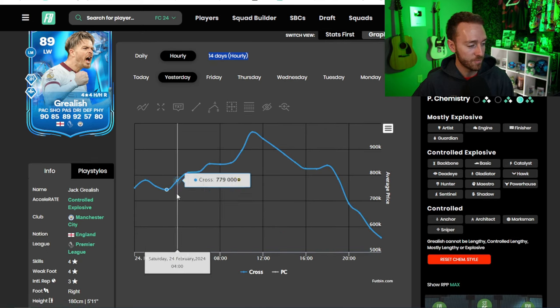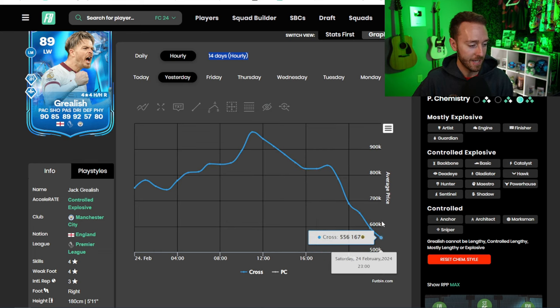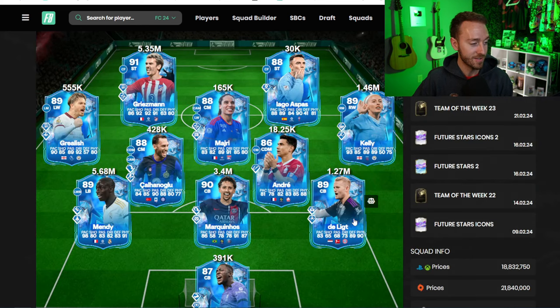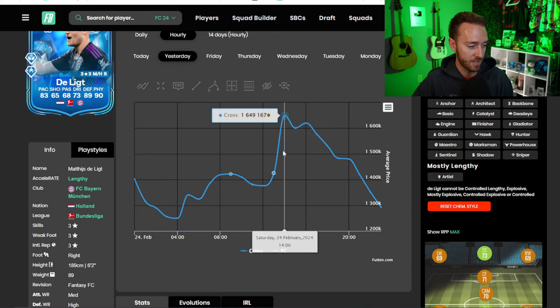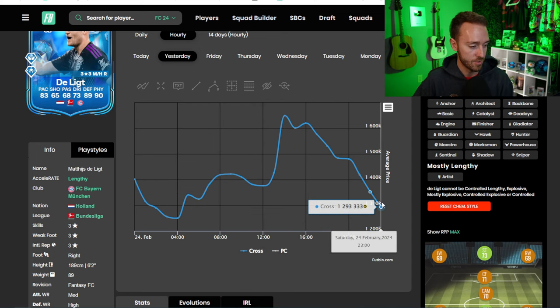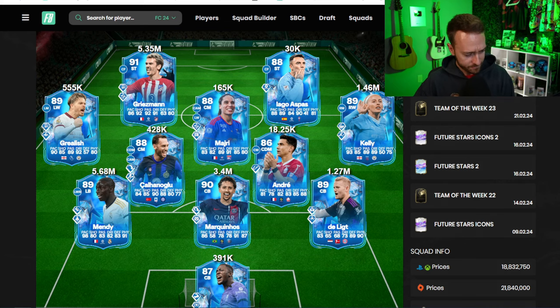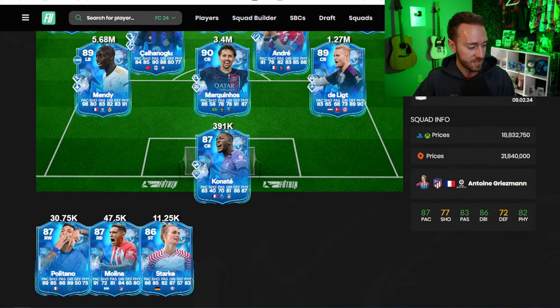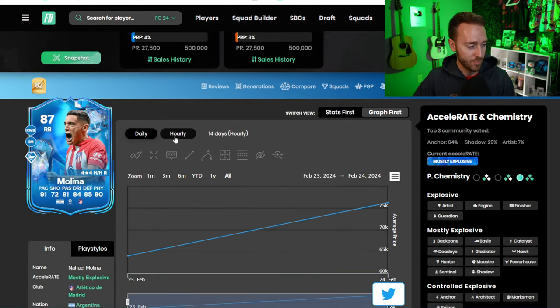Same thing with De Ligt — I sold mine yesterday for 1.37 million, sold him too early. He went all the way up to 1.6 million at one point, which was disgusting. Now he's back down to the 1.2 million range. They won but didn't keep a clean sheet, so no upgrade coming right away, but they did win so it's half an upgrade already checked off. Then there's the flip side — a team that did not perform as expected, like Atletico Madrid, who played Almeria.